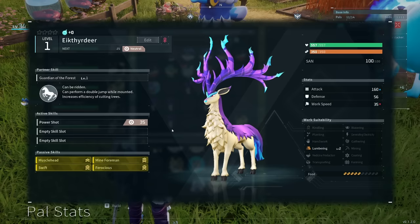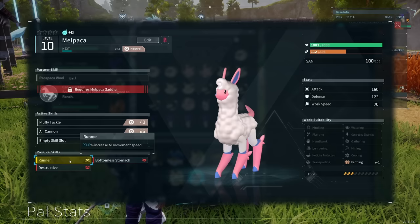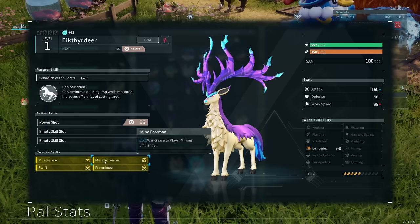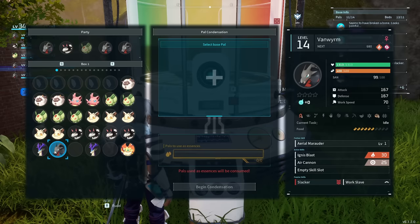If you really want the fastest and most powerful version, I definitely recommend having Muscle Head, Ferocious, Swift, and a passive skill called Runner — which I haven't found on any deer yet but is possible to find — which gives a 20% movement speed increase. Iron Foreman is pretty useless on here, although if you're running around mining it might not be so bad. These skills we're putting on our deer are the same exact skills we're going to look for on a flyer like the Van Wyrm. We want the movement speed and attack increases.